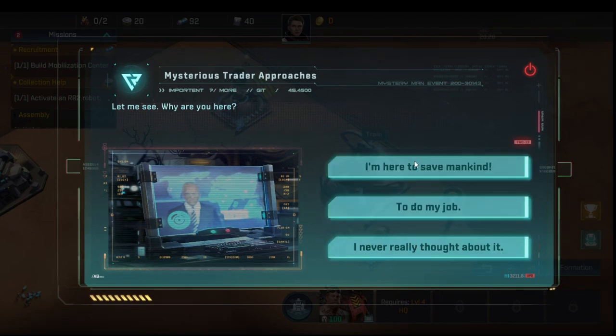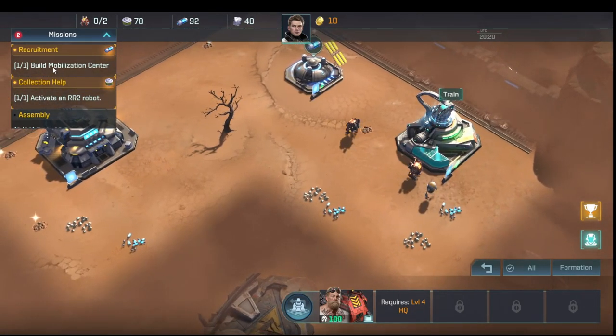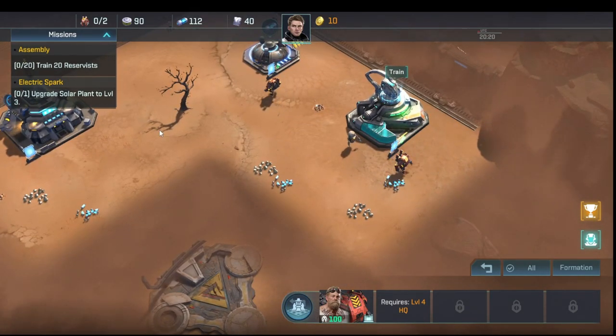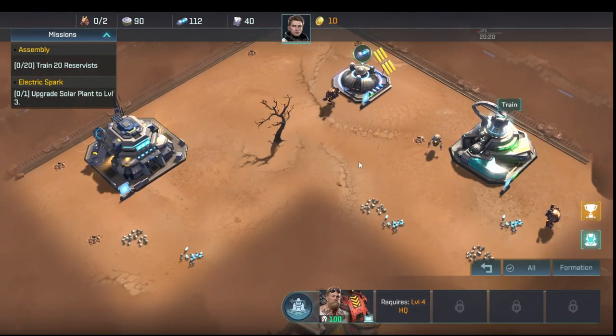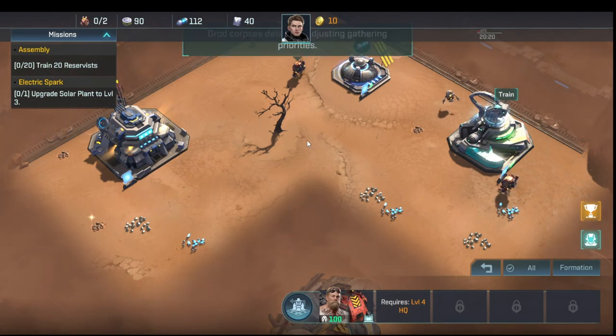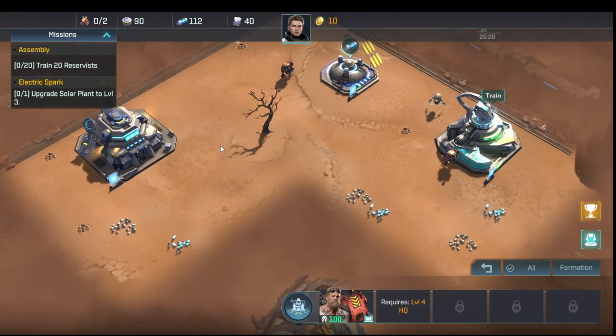Some servers have mystery traders as an option — the one I'm on does not, which I prefer, because it gives very little reward for extra interaction. You'll see a little question mark occasionally on your map if your server has that feature. Servers tend to have different sets of operating rules and different things you can get, which I don't think is particularly fair, but it is what it is.